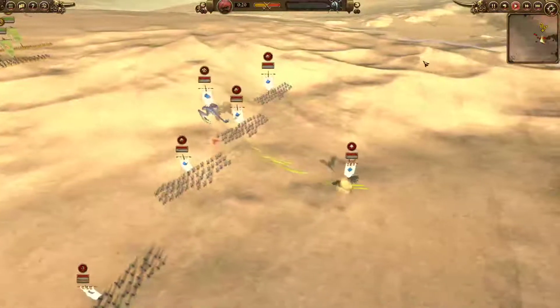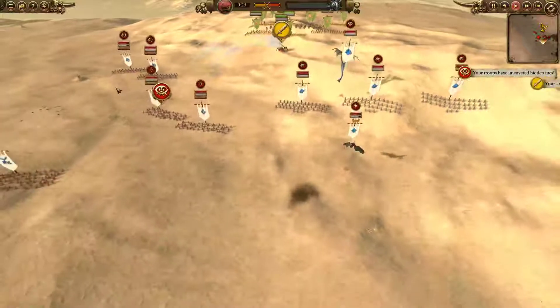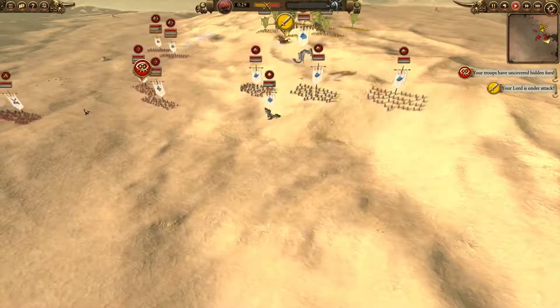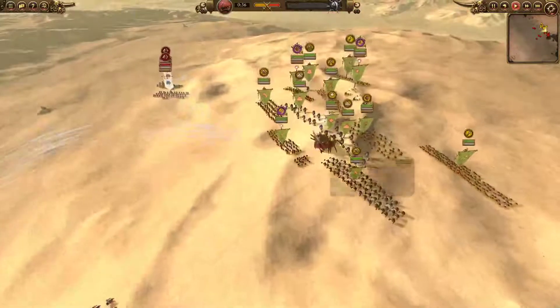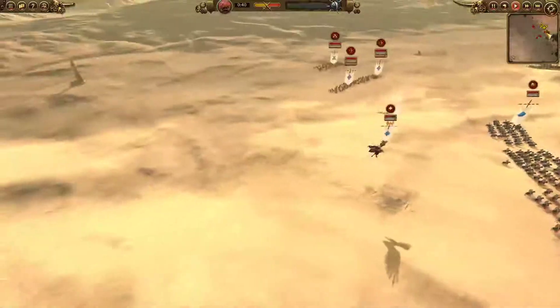The Vindictive Glare goes straight into Alariel, doing a quarter of her HP. We were like, oh my gosh, that did so much damage. Tank did a great job — he literally just called Vindictive Glare, boom, and Alariel is down to a quarter of HP.